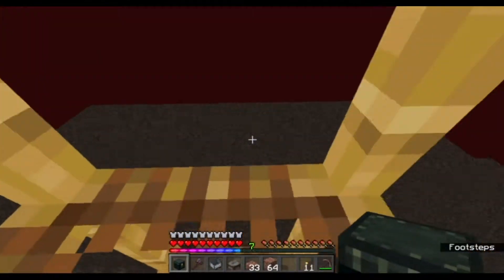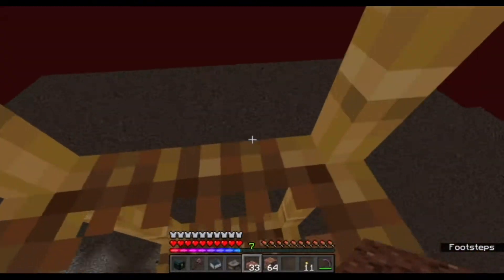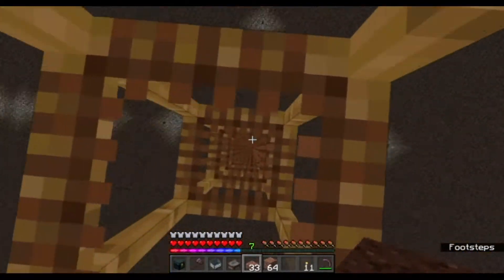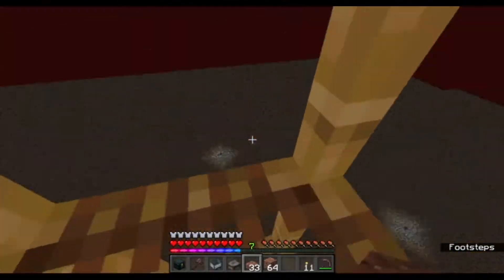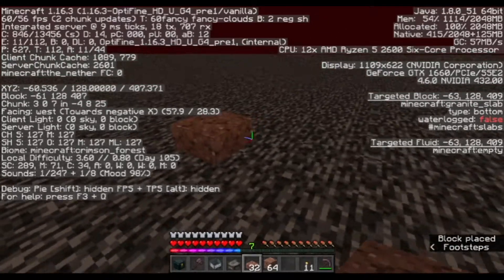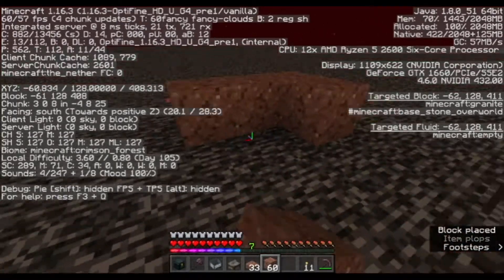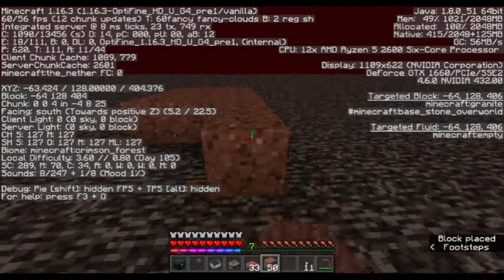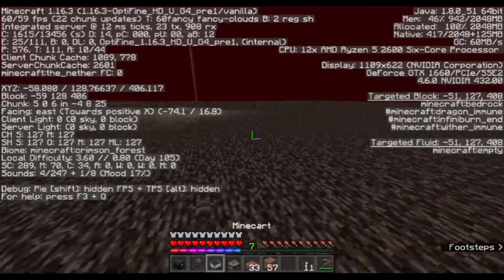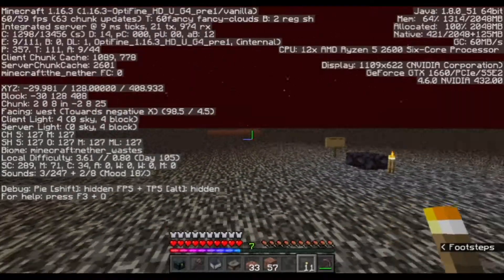Our next step would be to go start putting down all the magma blocks, but first we want to go out to the crimson forest and pick up some piglins. Let's see if we can get them to hold something — I don't actually know if we can get them to hold something, we'll find out. We are in the crimson forest. We're going to basically make a platform that these guys can spawn on. We're going to have to lure them over anyway, so let's back off and just wait.